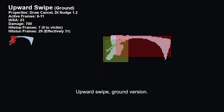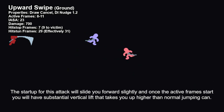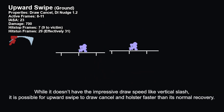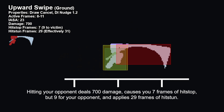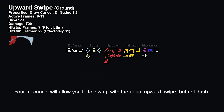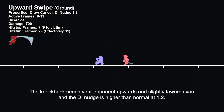Upward Swipe, ground version. The startup for this attack will slide you forward slightly, and once the active frames start, you will have substantial vertical lift that takes you up higher than normal jumping can. Swipe is active during frames 8 to 11, interruptible frame 23, and is draw cancelable. While it doesn't have the impressive draw speed of vertical slash, it is possible for upward swipe to draw cancel and holster faster than its normal recovery. Hitting your opponent deals 700 damage, causes you 7 frames of hitstop but 9 for your opponent, and applies 29 frames of hitstun. Normally the effective hitstun will be 32. Your hit cancel will allow you to follow up with the aerial upward swipe, but not dash. The knockback sends your opponent upwards and slightly towards you, and the DI nudge is higher than normal at 1.2.